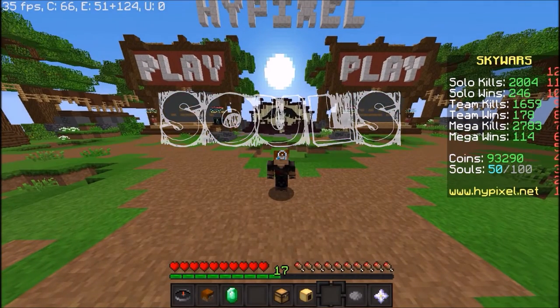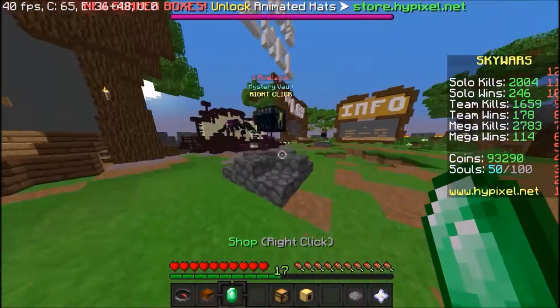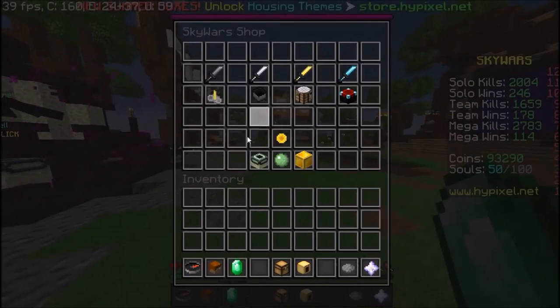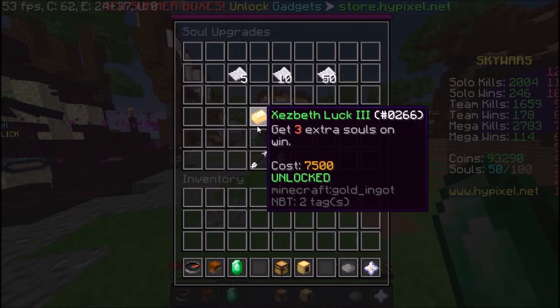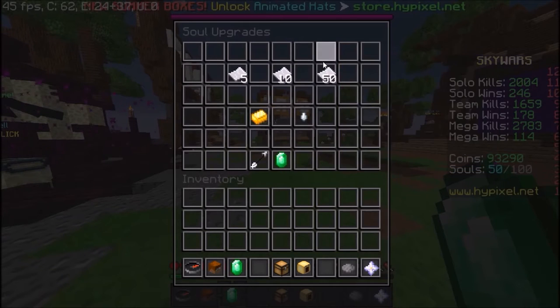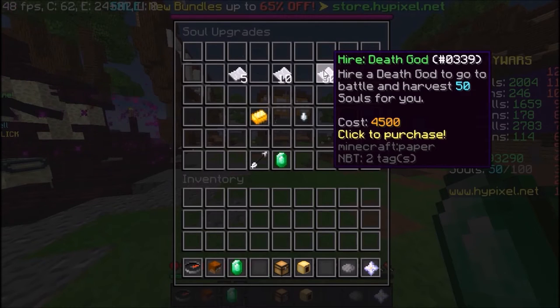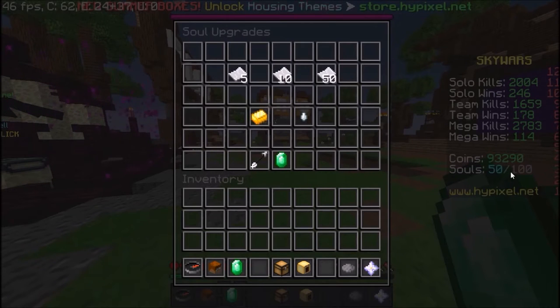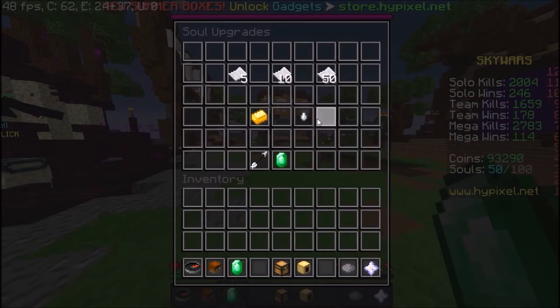Souls are really important for the game. With souls, you can get new kits and new upgrades. You can get more souls by clicking on Shop, then on Soul Upgrades, then click on the gold ingot. If you fully upgrade it, you get 3 souls every win. You can also hire a dead gold or some other character to get souls for you. This is advisable in the early stage, but later in the game when you're more experienced, this won't really help out. Since I already have 50 souls, I get like 200 souls a day. You can upgrade this, but it won't really help because you always open your souls.